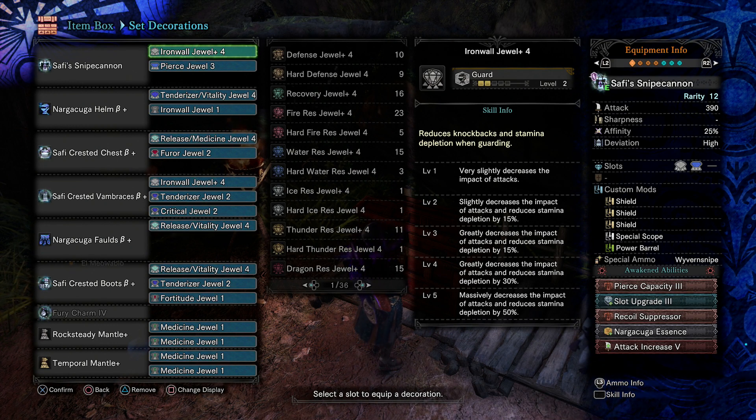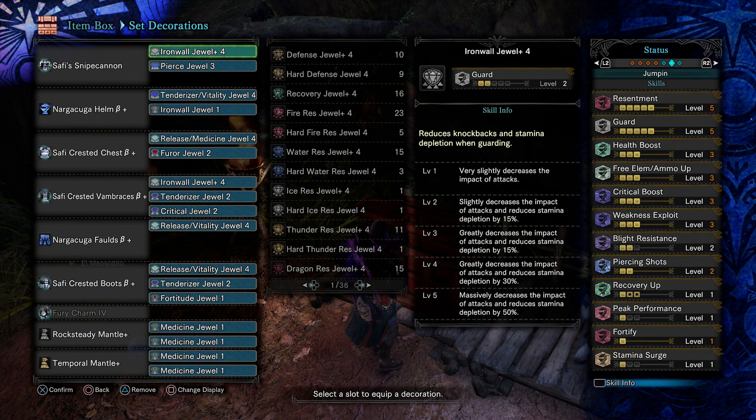Decoration-wise the main differences in the shield build are Release jewels and Iron Wall jewels — one Iron Wall level 1 and two Iron Wall level 4s. This version might actually be easier to make if you don't have the level 4 Resentment jewel. It's a lot more comfortable since you can block almost everything in the game besides unblockable attacks, which you'll still need to dodge.